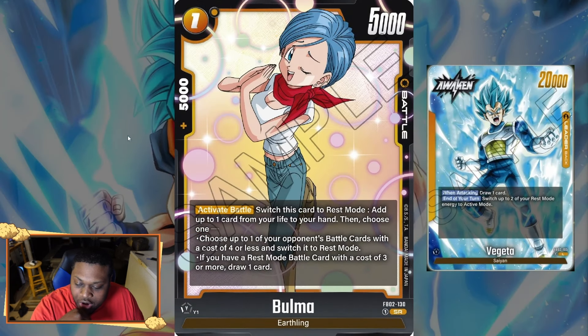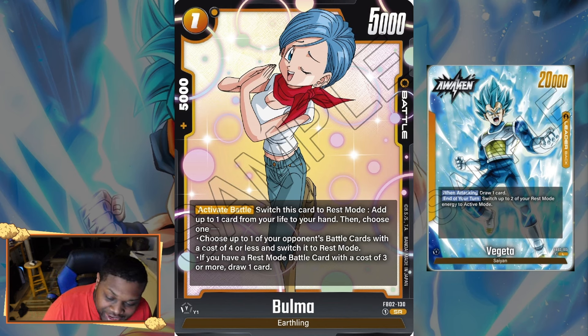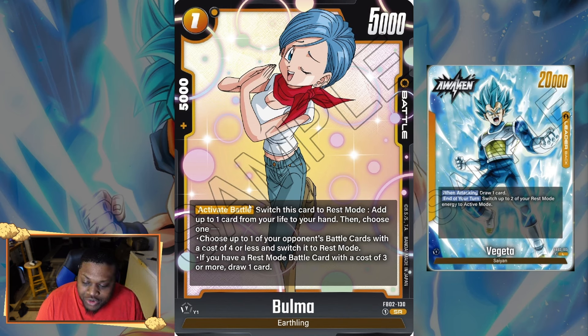Next we have our one-drop Boma, which is actually really insane. It's a one-drop with 5k combo and 5k power. It has an activate battle: switch this card to rest mode, and you can add up to one card from your life to your hand — so it self-awakens, which is really good. Then you choose up to one of your opponent's battle cards with four or less energy cost and switch it to rest mode, or if you have a rest mode battle card with entry cost three or more, you draw one card. Since it's activate battle, you can do this on your opponent's turn too.